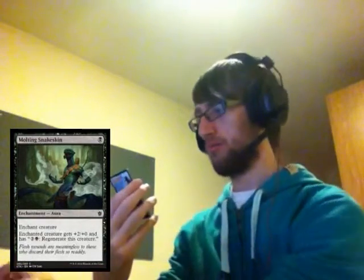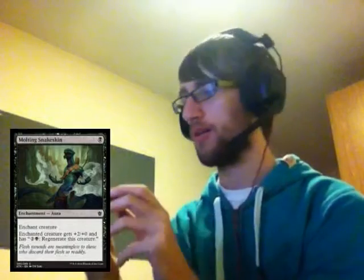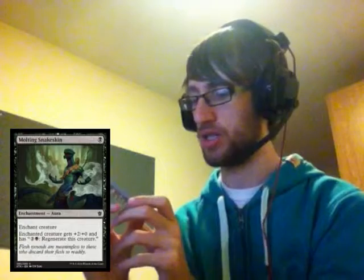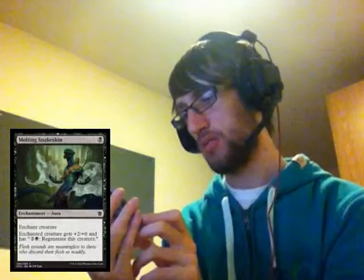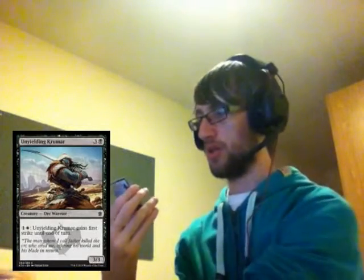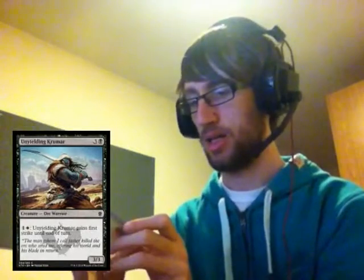We then have Molting Snakeskin — just a black, enchant creature aura. Enchanted creature gets plus two plus zero and regenerates for two and a black. Pretty good, I like that it's a cheap enchant. You then have Unyielding Krumar, an Abzan orc warrior for four — a three-three, and for one and a white he can gain first strike until end of turn. Pretty nice.